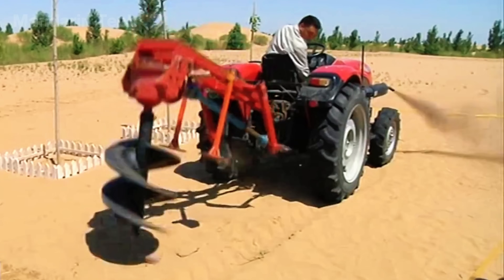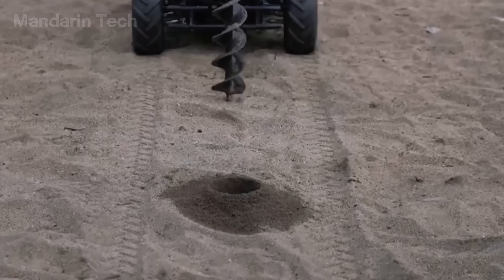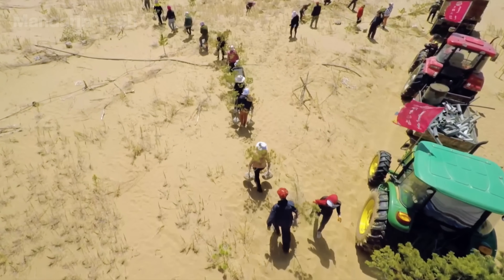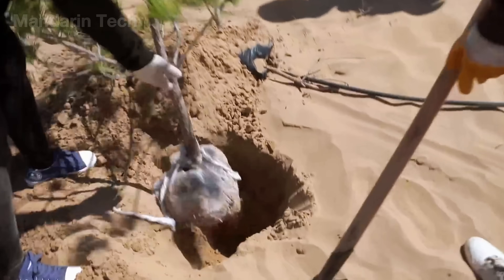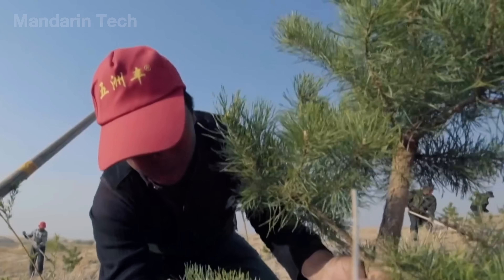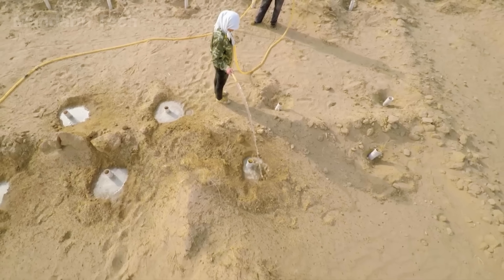Once the grid is in place, mechanical augers and planting machines move in. These machines drill small holes at the center of each square, preparing the soil for drought-resistant species such as saxaul, desert poplar, and red willow. The seedlings, carefully nurtured in nurseries before being brought to the desert, are then transplanted into each hole at the center of the straw grid. Each young plant is positioned with precision so that its fragile roots settle just below the surface, where the straw layer shields them from the scorching sun and the shifting sand. Workers add a measured amount of water and compact the soil around the base to ensure the roots make full contact with the moist layer beneath.